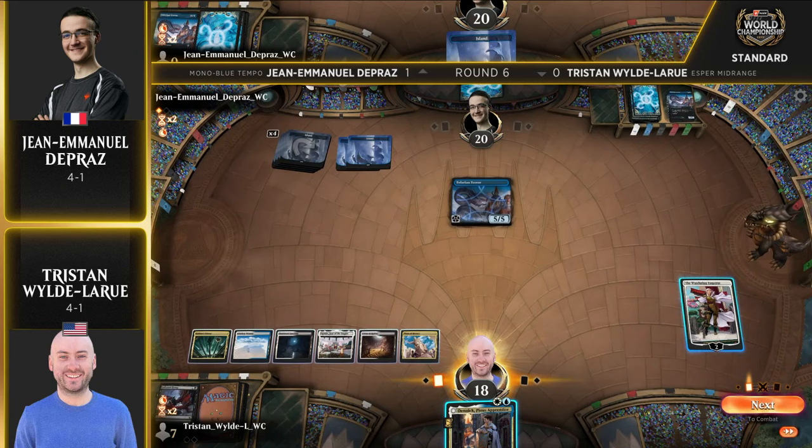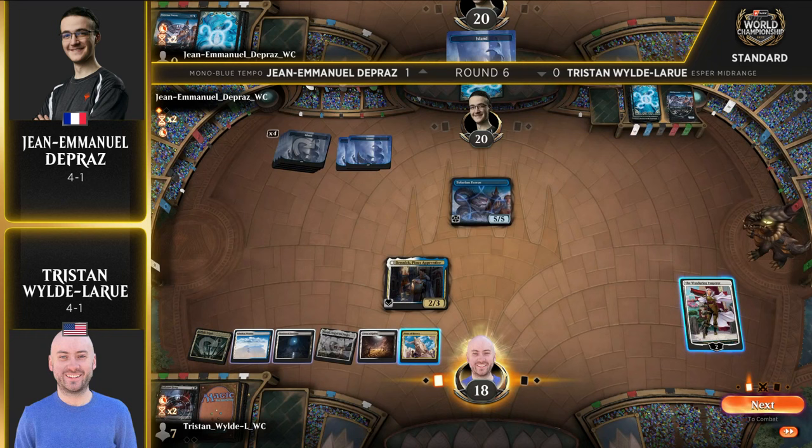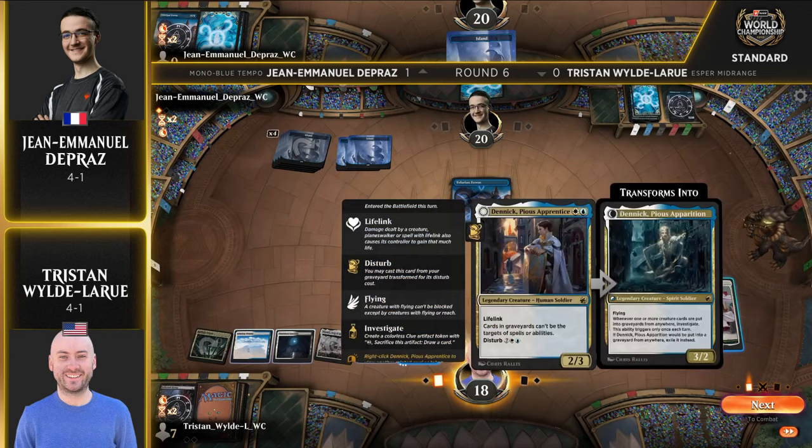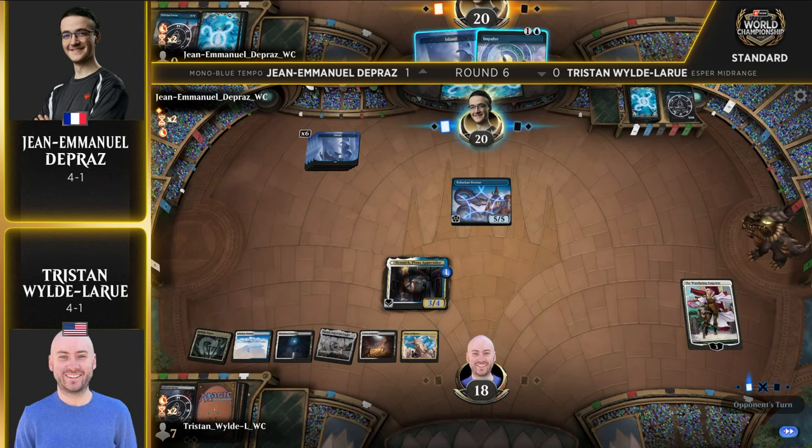Tristan's going to hate to see another one, but at least he's drawn something that's not a land off the top of the library. Denik, Pious Apprentice, is going to hit the board here. And Wandering Emperor is going to be like 'help, please.' Tristan does have the Plaza available to help out Denik a little bit — keep him alive. But this is not a keep-it-alive-and-kill-Tolarian-Terror type of situation. Even if you make the 2/2, this is just four damage to the Terror. And an Impulse off the top is a great draw for John Emmanuel.